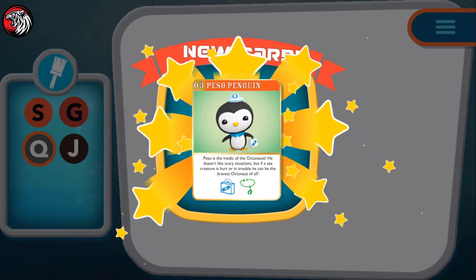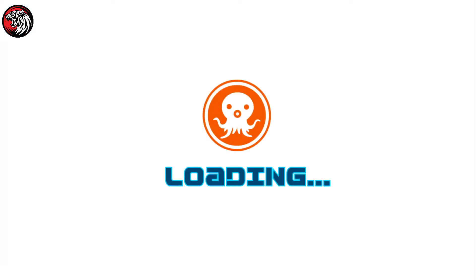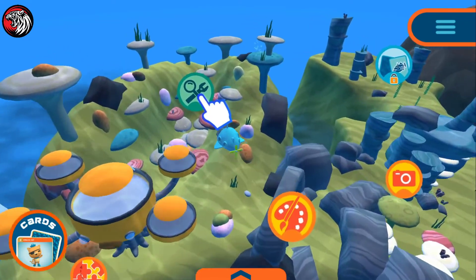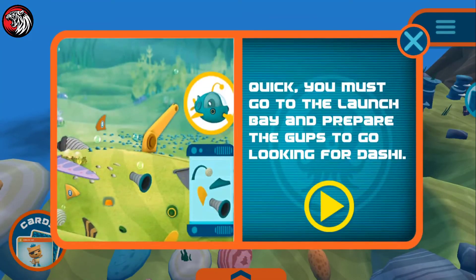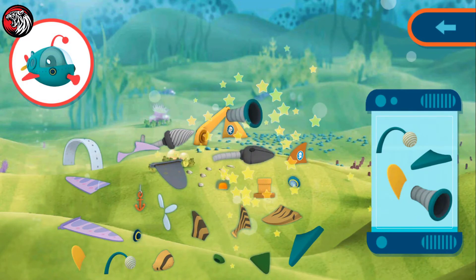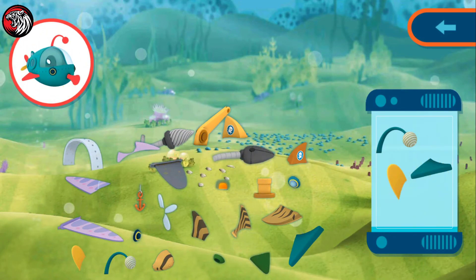Great! Quick! You must go to the launch bay and prepare the Gups to go looking for Dashi. All the Gups are dismantled and their pieces mixed up — you must rebuild them according to the model.